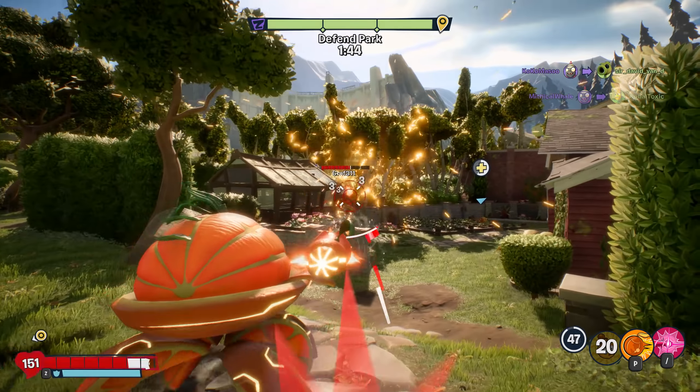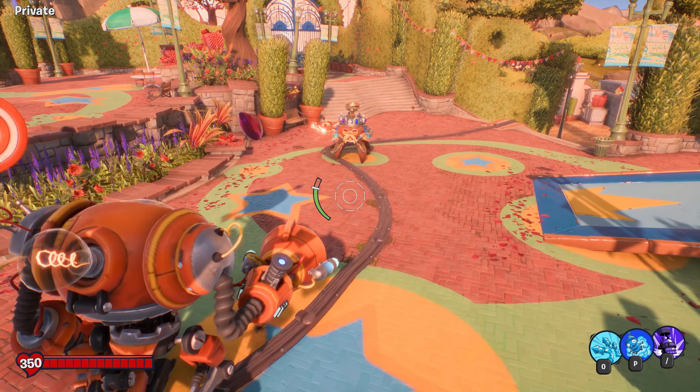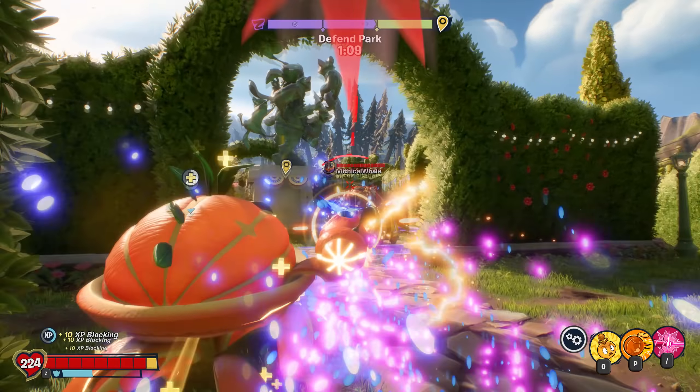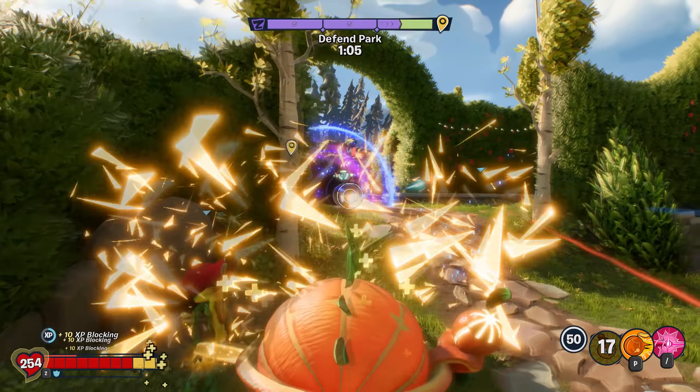So, when it comes to dealing with Z-Mech, this ability can be fired at Imp and it'll drain about a third of the mech's fuel, which is great for getting that pesky Imp out of the mech much faster. And if the mech has already used two-thirds of its fuel and you use E.M. Peach, you will destroy the mech entirely, forcing the Imp out.